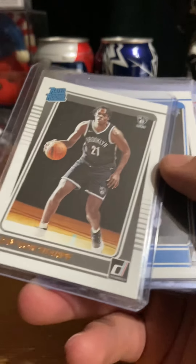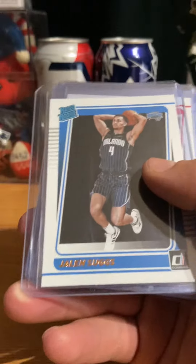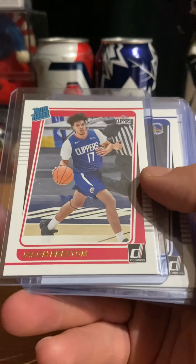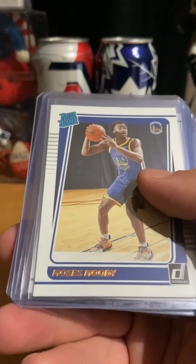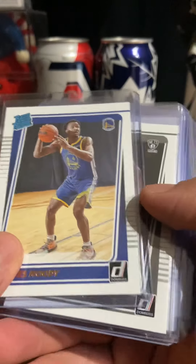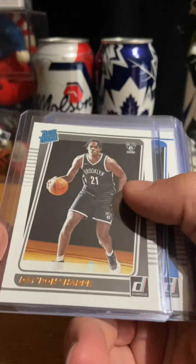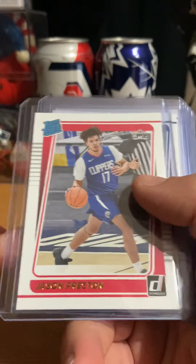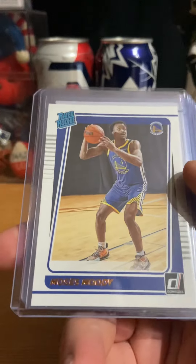D'Ron Sharp. Jaylen Slugs. Jason Priestant. Moses Amuli. Udi. D'Ron Sharp again. Jaylen Slugs again. Priestant. Udi.